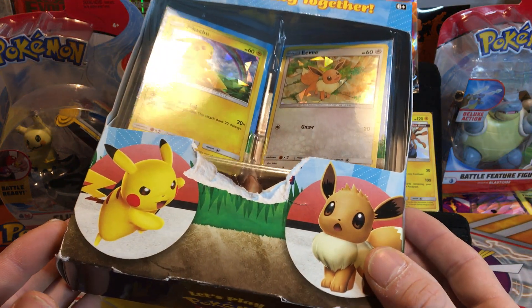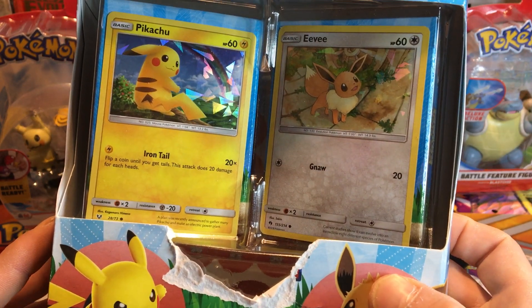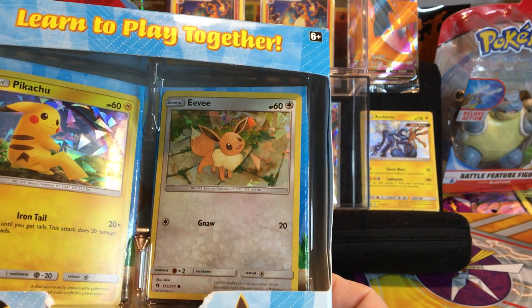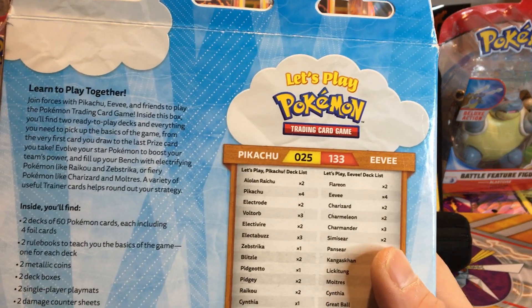Look at the Eevee and the Pikachu - it is a cracked ice Pikachu and we have a cracked ice Eevee. So let's take a look right at the back of this, guys. Let's see what this comes with.